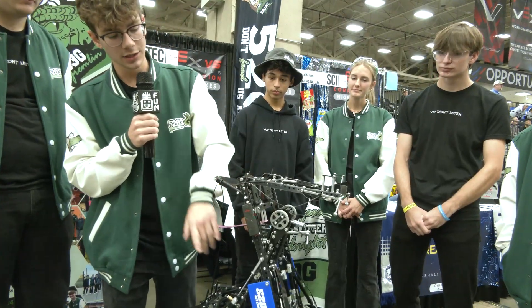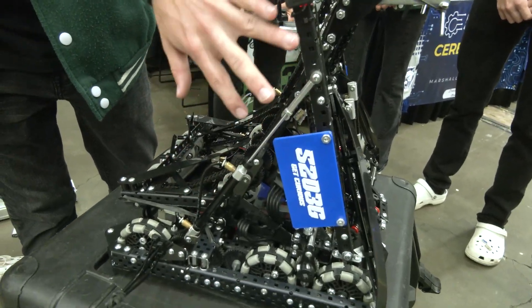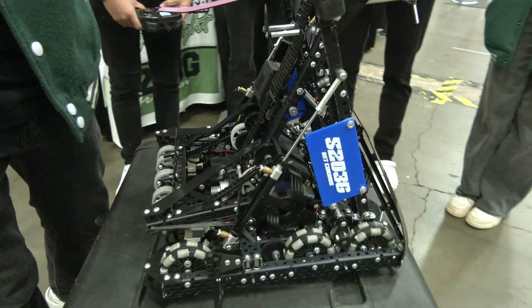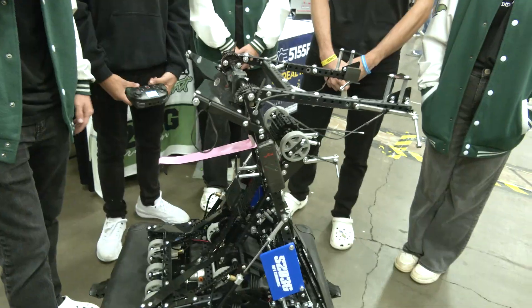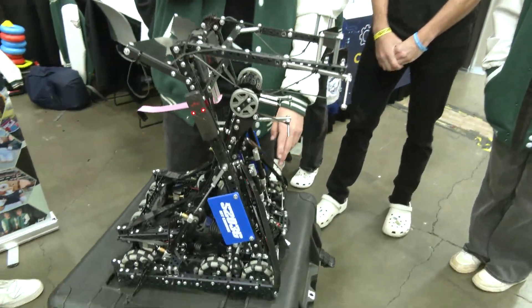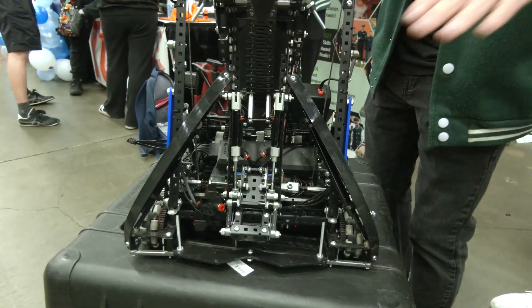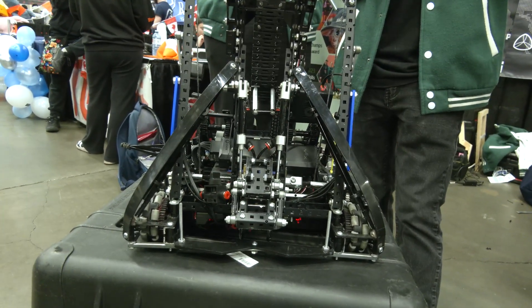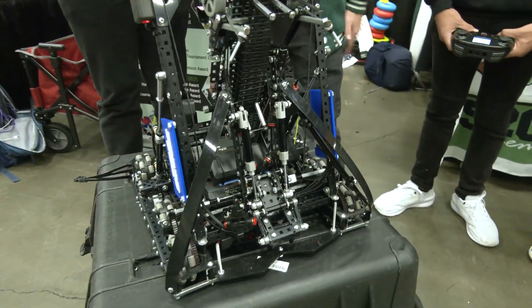We also have our towers — as you just saw, they were pistonized — so we can have more reach once we're on the passive hooks. Our towers move up with that. And then we have guide rails on the back: these flexi rails that allow, when we're going from Tier 1 to Tier 2, it slides against those rails so it's not hitting any other parts of the robot.